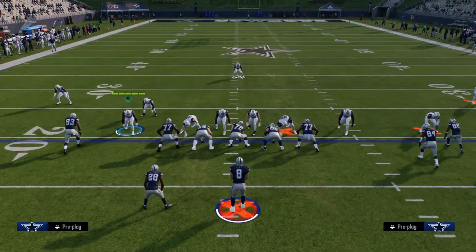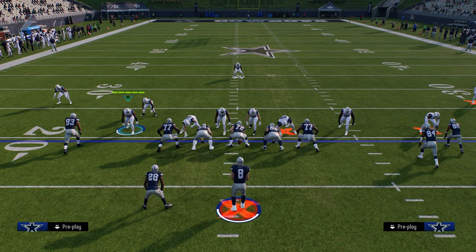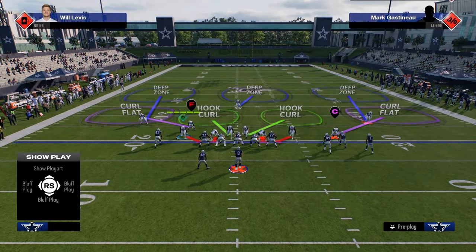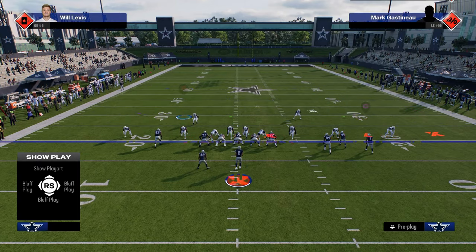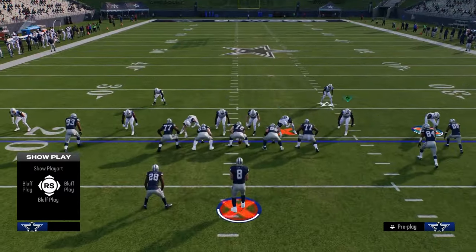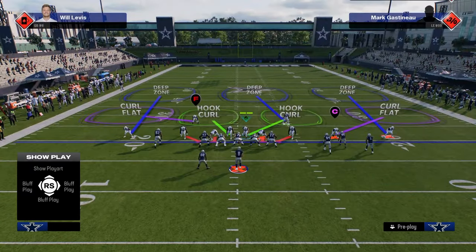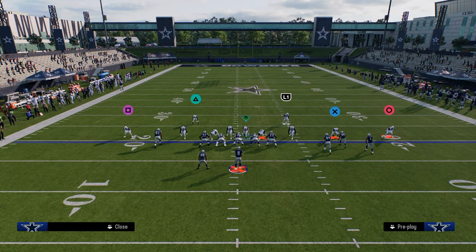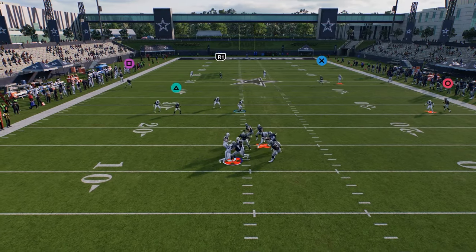First, I want to break down the blitz aspect of this defense, then we'll talk about how to use it against Bunch and Trips. The base look I like to give pre-snap is show blitz, which brings both safeties down into the box. Within this defense you want to user the right side linebacker. Sometimes on a send 4 you can get pressure just by running down at the center — these guys can loop around and you can get some pretty crazy pressure.